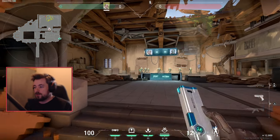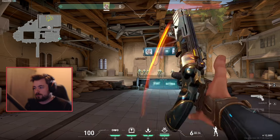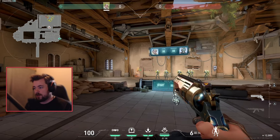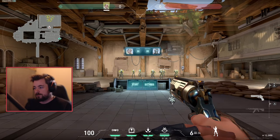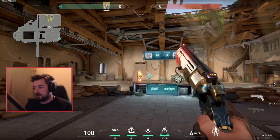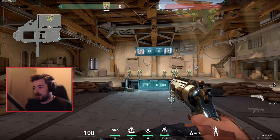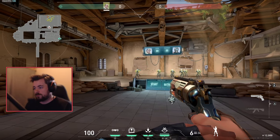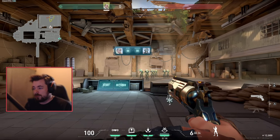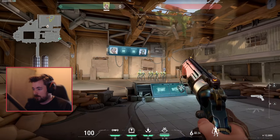I go into the fire range. What I like to do is pull out a Deagle and do stationary shots, just hitting my shots, making sure my crosshair is lined up. I don't need to pull right away. Next, I move around and single-tap, just popping heads.